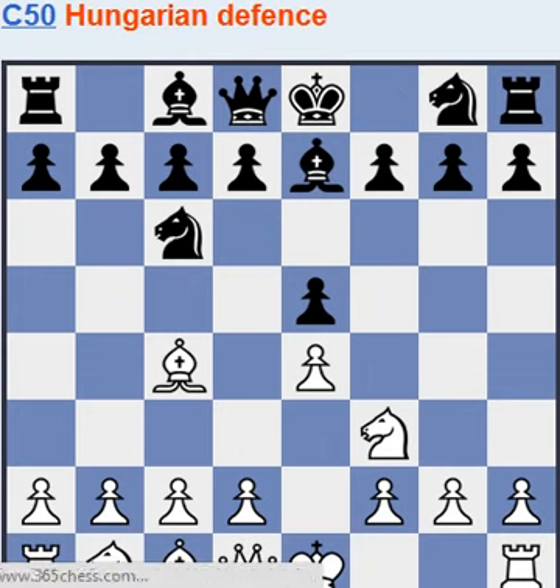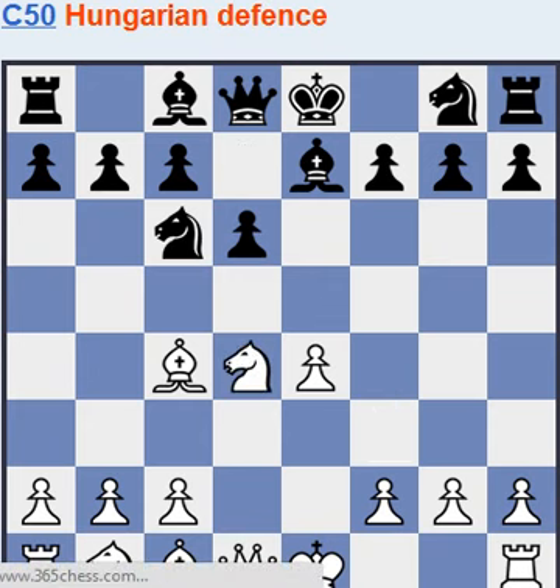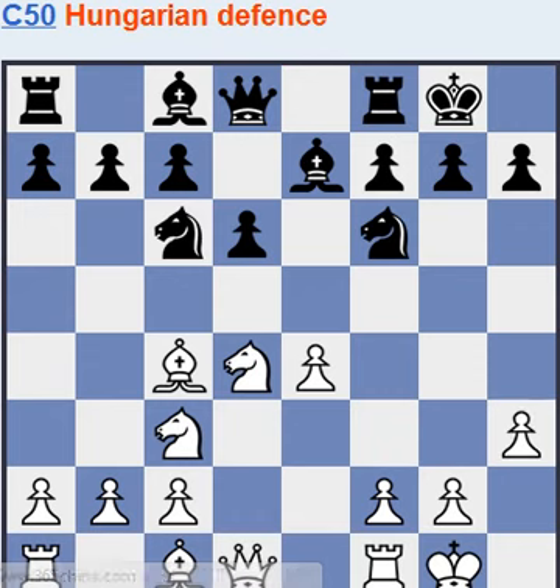Let's look at bishop e7. Here white can play d4, and now white is the only one with a central pawn, so there's a slight advantage. Castle, then h3, a multipurpose move.